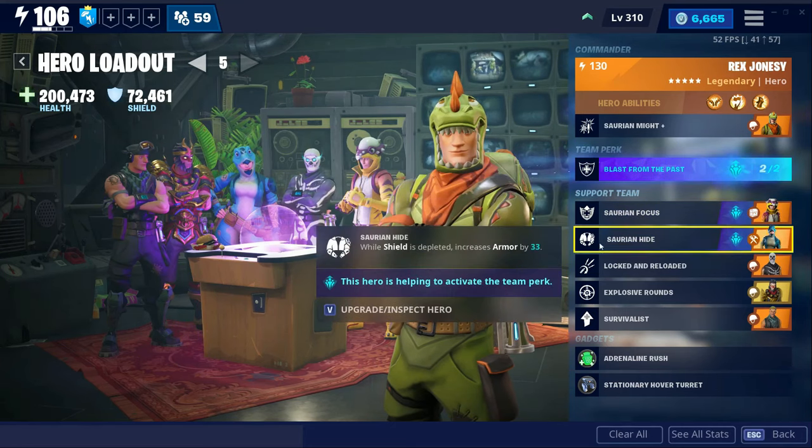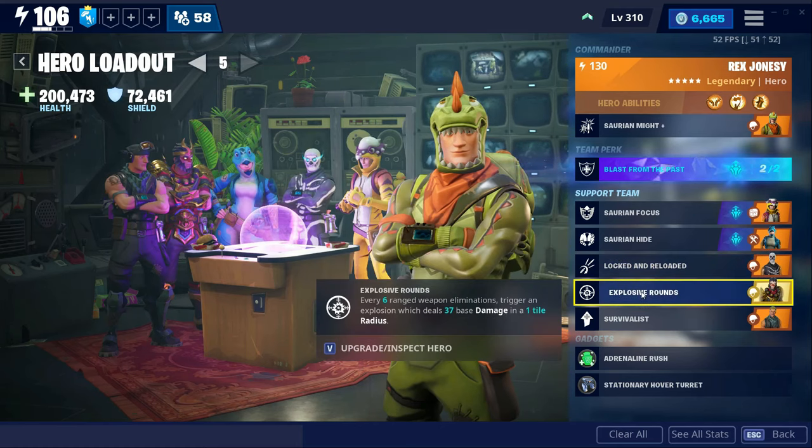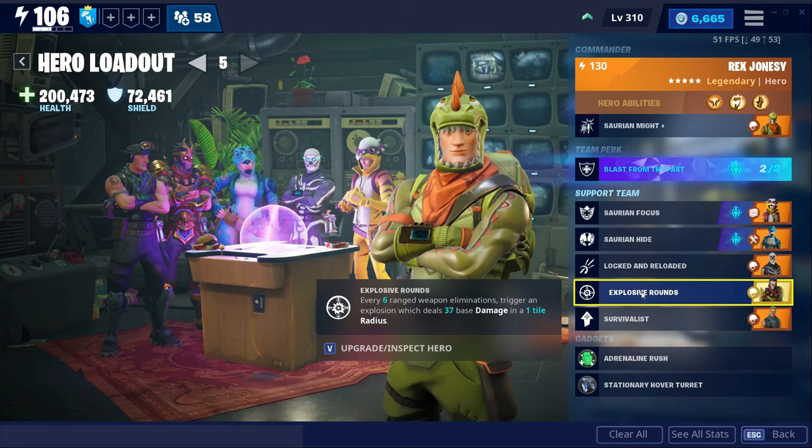I'm gonna use Skull Trooper — Locked and Reloaded — so I'll be getting an additional 15% damage every 5 seconds before I switch to a new weapon. And I'm gonna use Explosive Rounds, so every six range weapon eliminations does additional damage, assuming with the nature of this weapon I'm gonna hit a lot of husks at the same time.